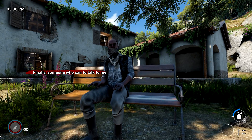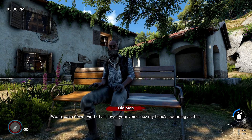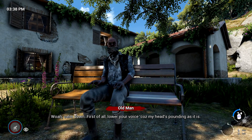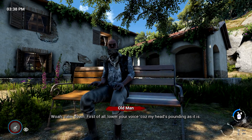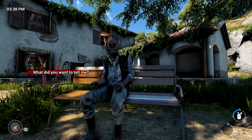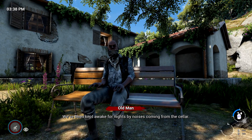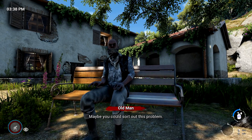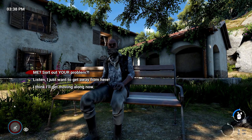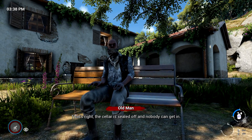Finally, someone who wants to talk with me! Calm down, first of all lower your voice. Okay, what did you want to tell me? 'We've been kept awake for nights by noises coming from the cellar — maybe you could sort out this problem.' Yeah, we've been here before — me sort out your problem, that's right.